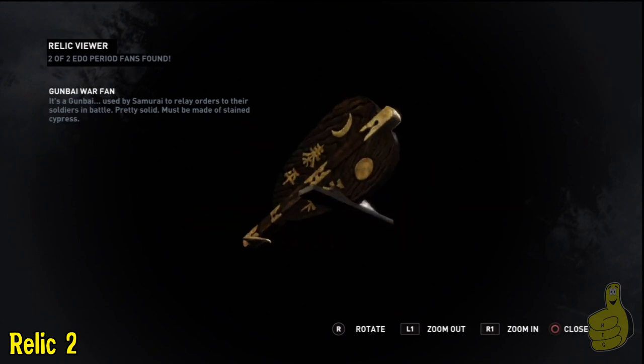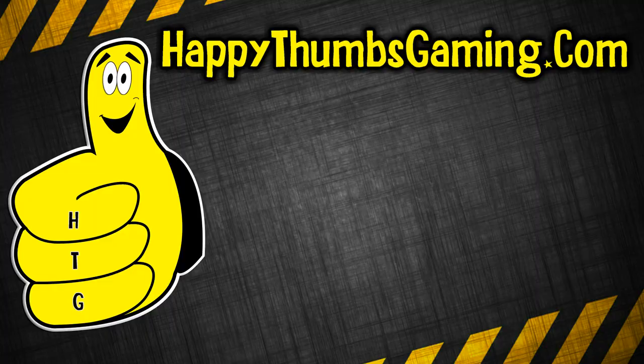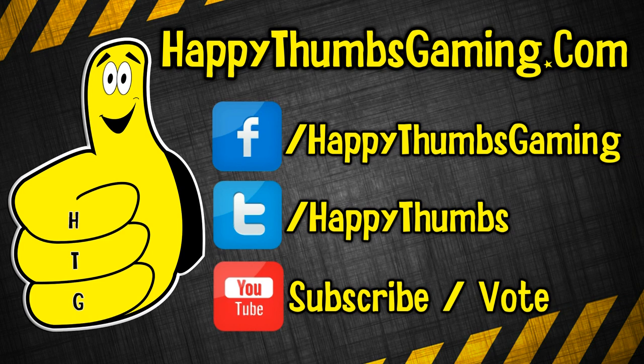Rather than play the ending and bore you with all that — since you're going to watch it anyways — we're going to cut it short right there. That's going to wrap up Level 5 Mountain Rendezvous Collectibles, where we found all the intel, all the GPS, all the relics, and showed you the lanterns to get that Pyromaniac Challenge as well. Sweet! Feel free to head on over to Facebook and Twitter — ask us questions, get involved. The option to subscribe and vote is down below, and HappyThumbsGaming.com has a list of all our videos. As always, until next time.